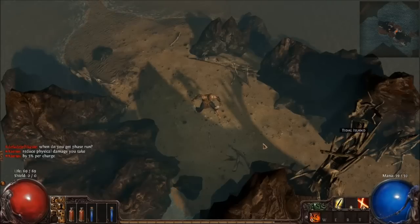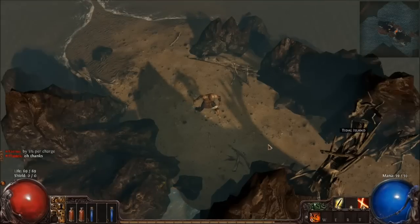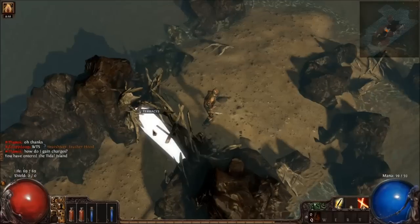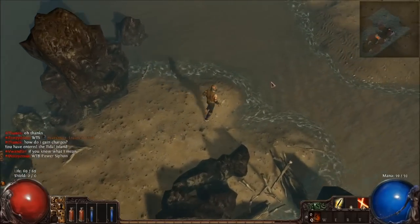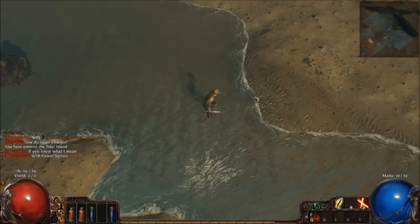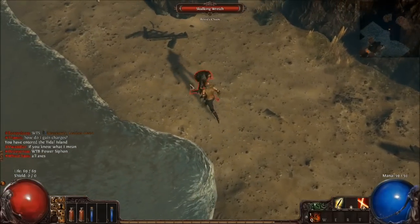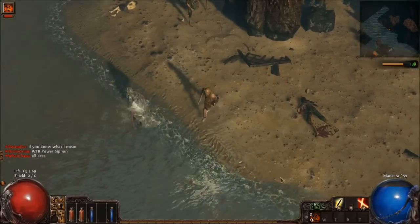We're back with more Path of Exile. We are just about to go into the Tidal Island, because we are looking for a medicine chest — not a medicine cabinet. I'd be impressed if there was a whole cabinet just laying around. We've got to walk through the water. This is Path of Exile, Hardcore mode with a melee character that I eventually want to build up to some kind of caster.